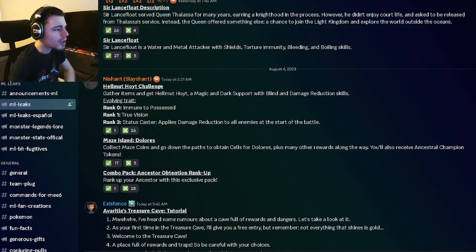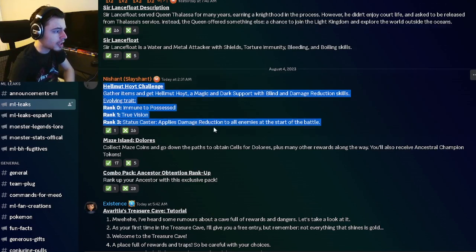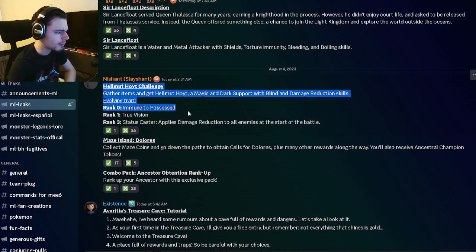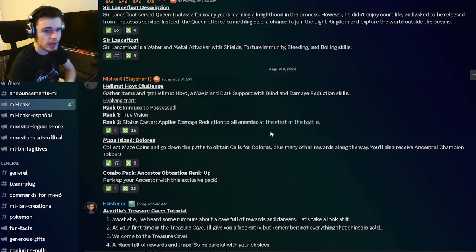The first leak we have is for a Helmet Hoyt challenge, and you will be able to get a Helmet Hoyt out of that. His traits are Munipossessed, True Vision, and Damage Reduction. He's not a very good monster, but if you need him for a book, I guess go ahead and try to get him.